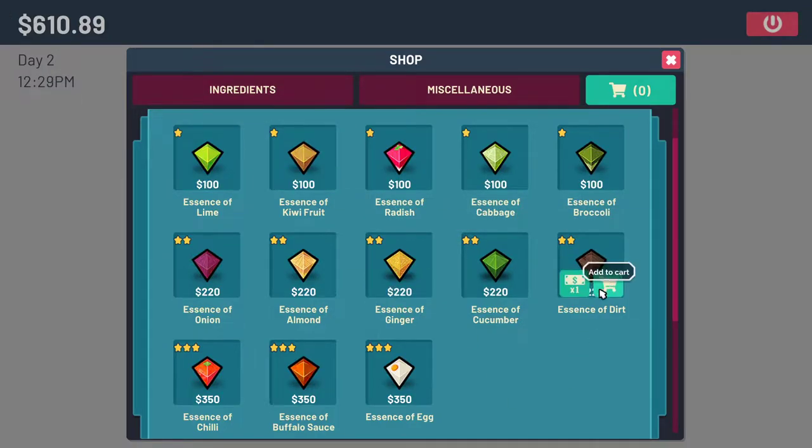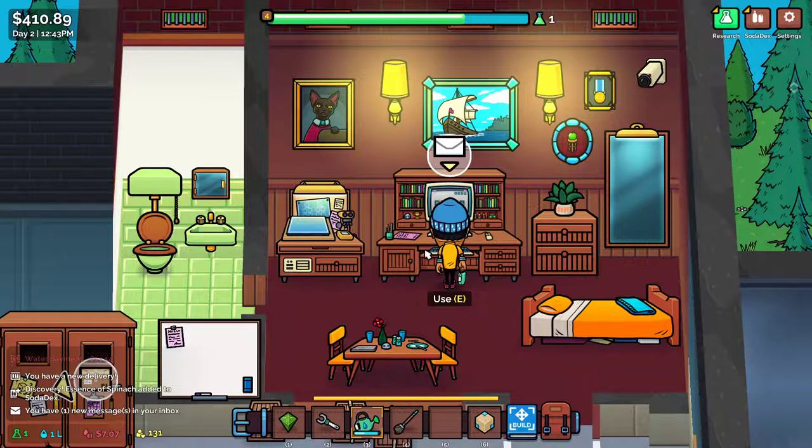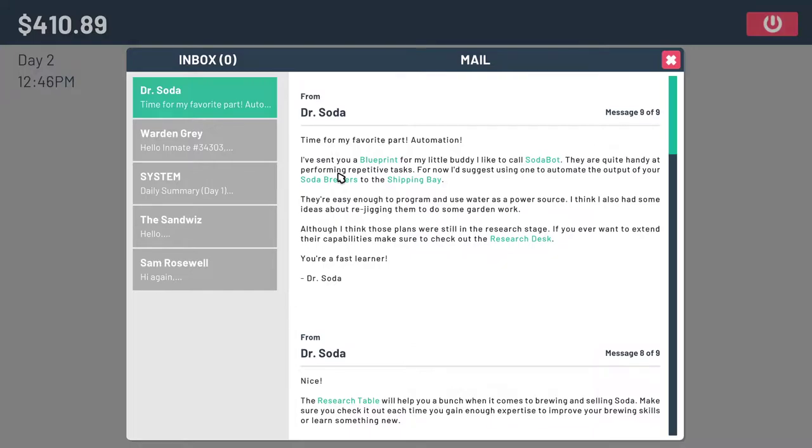Sending through a quick email to let you know that the shop has been restocked with a bunch of items that you may find handy in your day-to-day business duties, so I advise you to view it if you wish to keep doing well. At the moment it only has a few flavor essences — if you discover more flavors during day-to-day activities, they will eventually be stocked and able to purchase from the shop. I will contact you with further information. Cucumber — I... cucumber sounds good. I'm going to try a chili just because it's expensive. I've sent you a blueprint for my little buddy I like to call Soda Bot. They are quite handy at performing repetitive tasks. For now I'd suggest using one to automate the output. They're easy enough to program and use water as a power source. I think I also had some ideas about re-jigging them to do some garden work, although I think those plants were still in the research stage. If you want to extend their capabilities, go to the research desk.